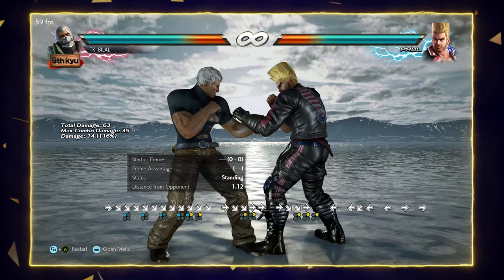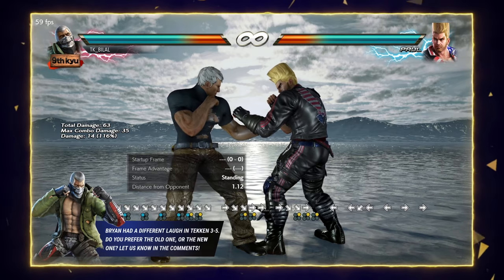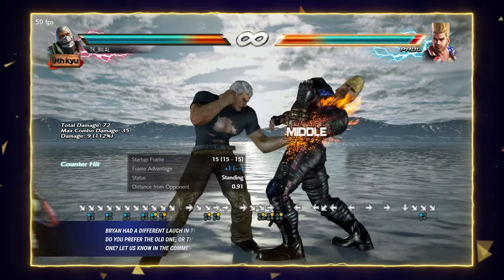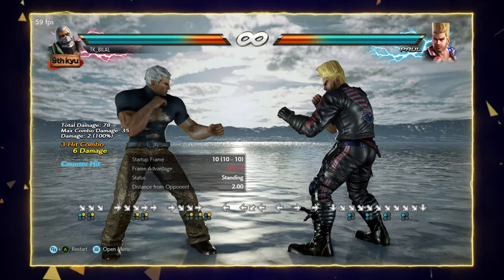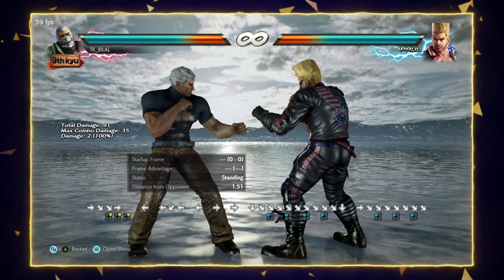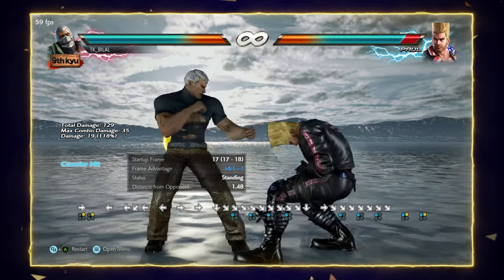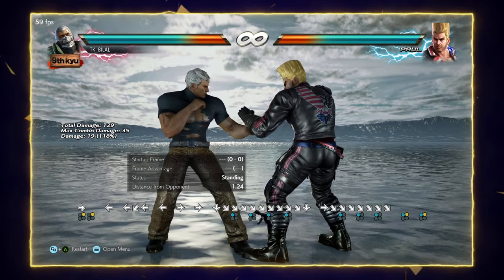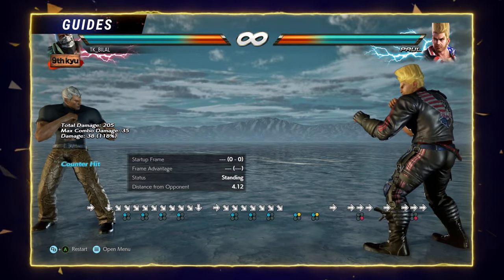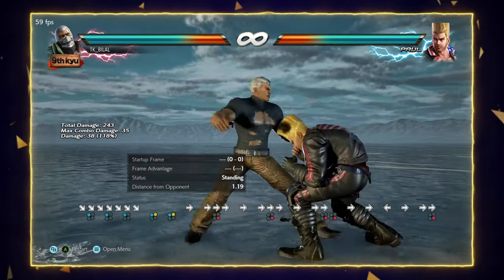Now we're gonna discuss Bryan's homing moves. He has two or three homing moves, plus other moves that can stop side steps. Down 4,1 is one of them — if you're close enough and the opponent side steps right, down 4,1 will stop them. He also has 1+2, which is a complete homing move — you cannot side step it. Forward forward 4 gives you a combo on counter hit, but it's a high move, so if your opponent ducks they can launch you easily.